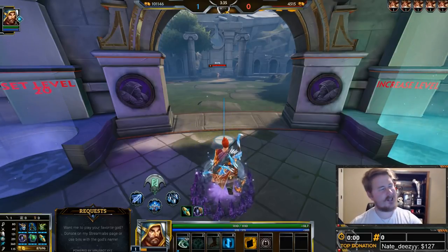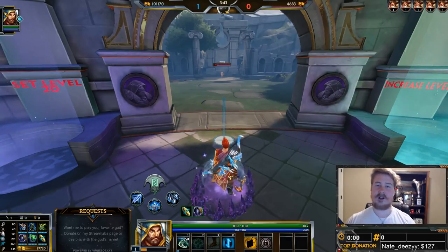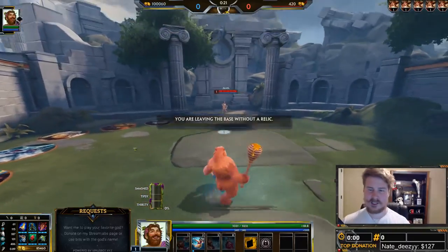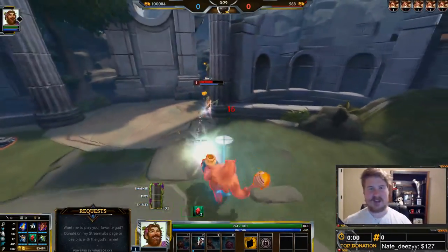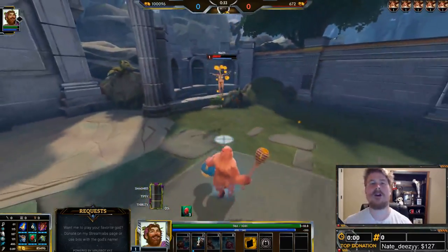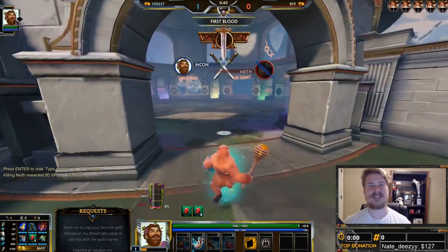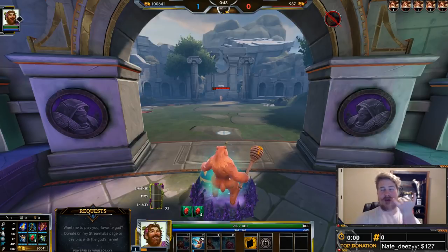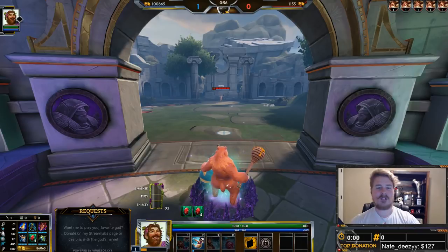Not all CC is treated equally in Smite — certain types are not affected by diminishing returns. A type of CC in Smite with absolutely no diminishing returns on it is knockups. I knock up this bot and she is knocked up for a set duration. I immediately hit her again and she is knocked up for that exact same duration continuously — she will not be knocked up for any less. These are called displacement CCs: grabs like Sylvanus's grab, knockups, knockbacks like Geb's rollout, and pulls. All of those are not affected by diminishing returns and will always last their entire duration.